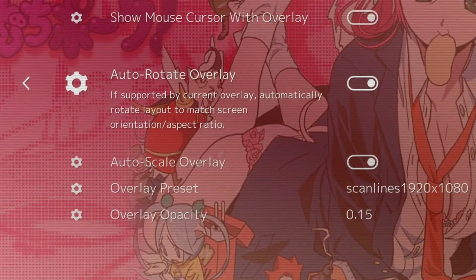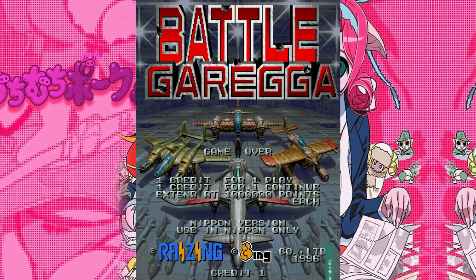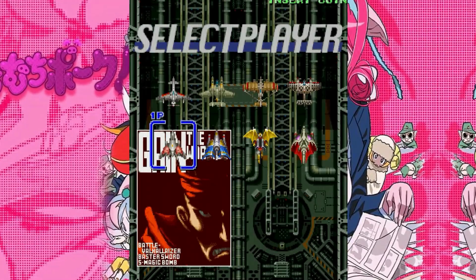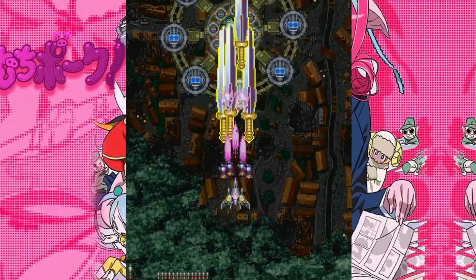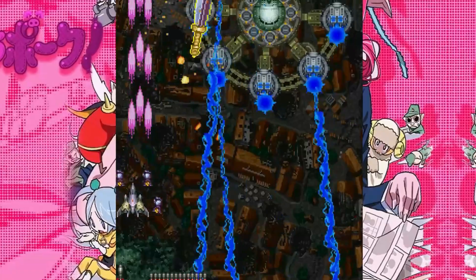The first thing you'll see here is the schnazzy new background and also the auto-rotating overlay. There's a nice subtle scanline overlay you can toggle on and off, and it will also auto-rotate. If you're playing in Yoko, it'll play in Yoko. If you're playing in Tate, it'll flip to Tate so you don't get the scanlines going the wrong direction. That's never a good time.